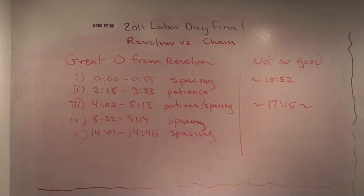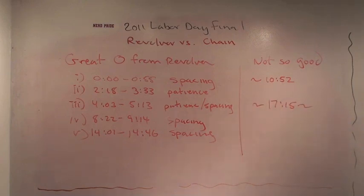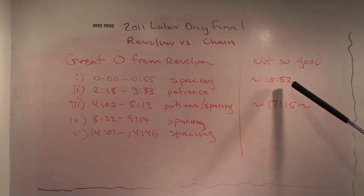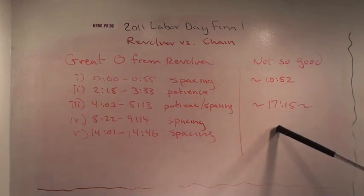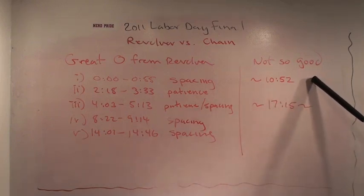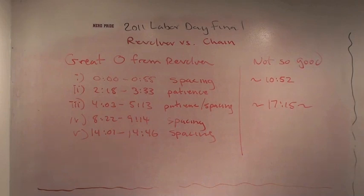There are only two times in the whole game where you can really be critical of Revolver's offense. One is a possession after a Chain turnover starting around 10:52. Revolver just loses their focus for a little bit. First, there's a pretty bad huck that goes up about 10 seconds into the point. But then is the great lesson: after the incomplete huck, the Revolver guy on defense walks back up to the line and waits — but you don't have to do that. The Chain player picks up the disc in the end zone, unmarked, and starts their offense. Chain scores in four passes. Terrible mistakes: one bad huck, and two, very lazy defense — and they get punished immediately.